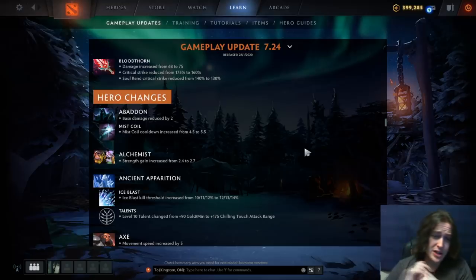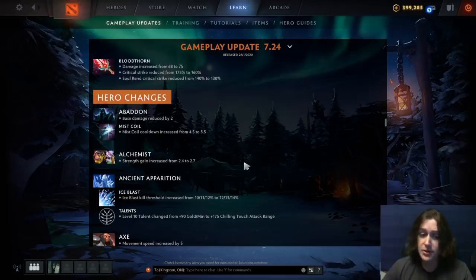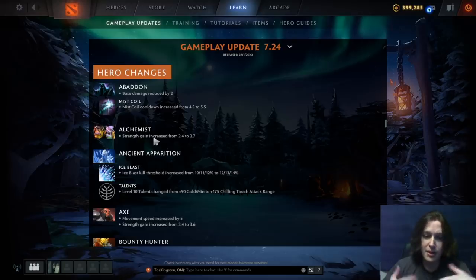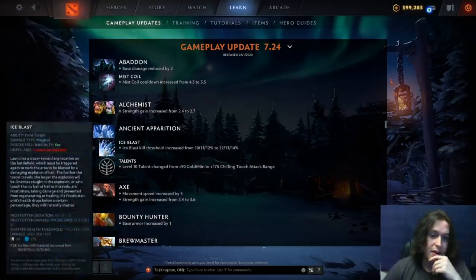Now we get to the hero changes. Abaddon base damage reduced by two and Mist Coil cooldown increased from 4.5 to 5.5 seconds, making him a little less good at keeping people alive in fights. Alchemist strength gain increased from 2.4 to 2.7 — with the one neutral item slot, this hero is definitely going to come back because net worth being a factor isn't a thing anymore. This hero being able to farm so much net worth will of course be more valuable.